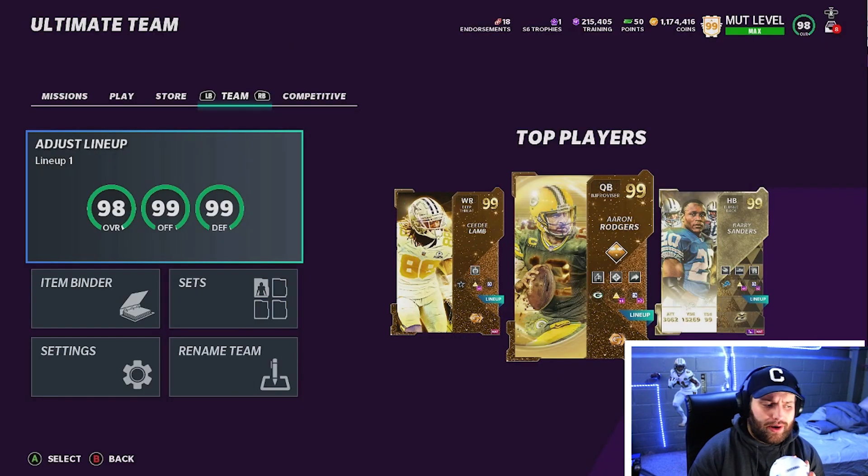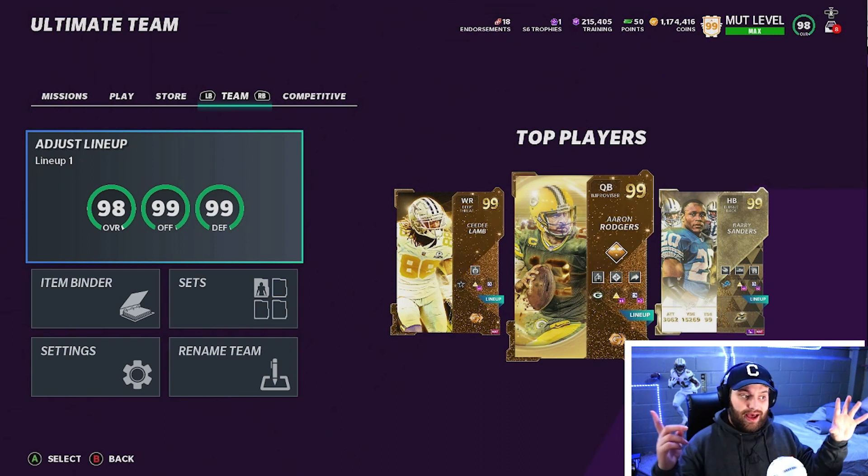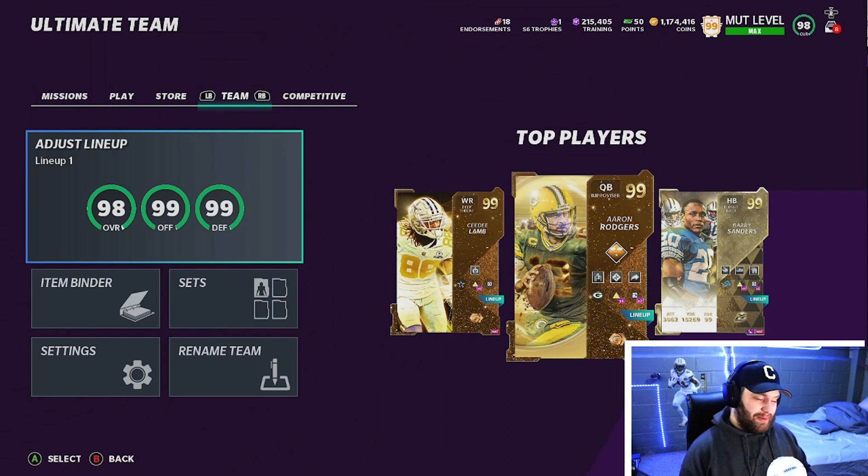As you guys can see right here, we're only a 98 overall — I'll explain why in a second. But we are 99 offense, 99 defense, and we do have a good amount of coins at 1.2 million, and then basically 200k training.